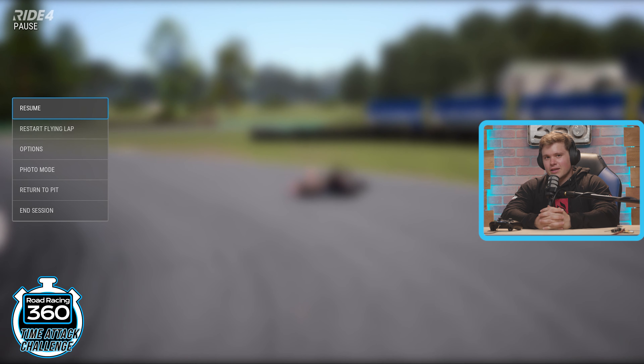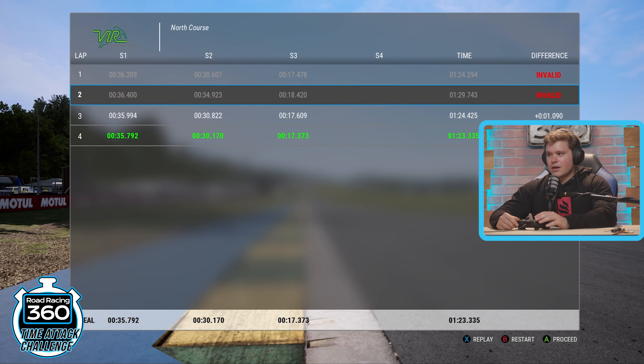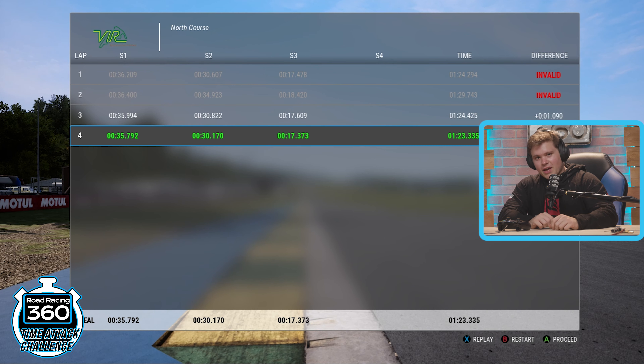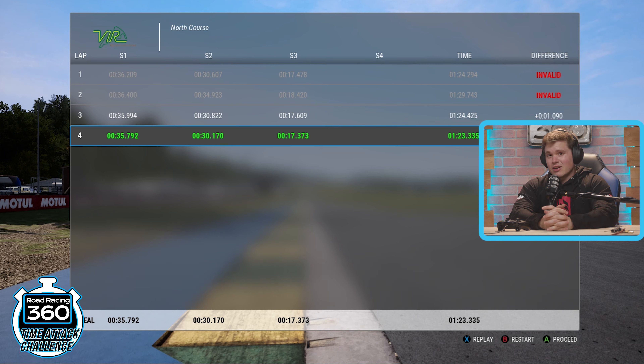As you've seen on screen, this is what I'm going with — a four-lap session. It's pretty challenging to put together a best lap. What I need you guys to do: put together your best lap at the VIR North Course on the ZX-6R race-modified version — just go to the Loan tab on the bikes when you choose your bike for time trial. When you're satisfied, send me a picture of your best lap. My best is a 1:23.335, so that is your time to beat to kick off this challenge. I hope to see some ridiculously fast lap times that just blow my mind.